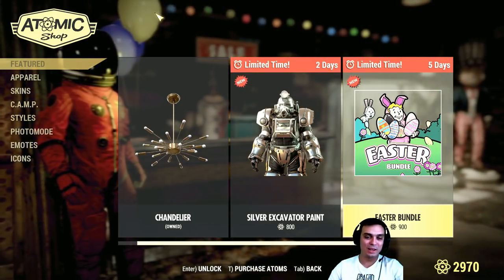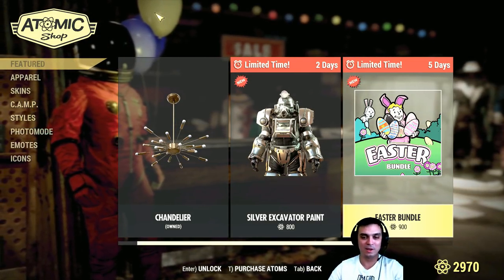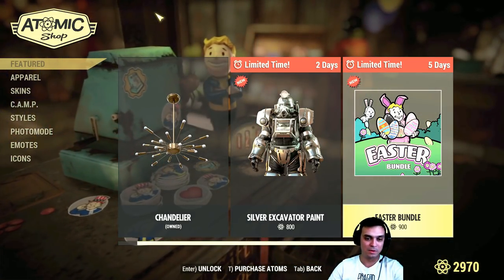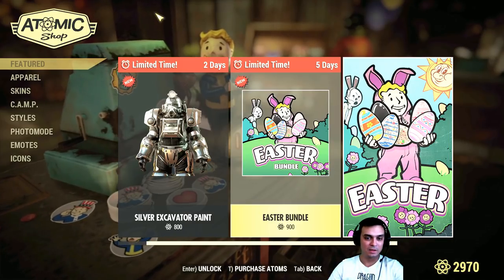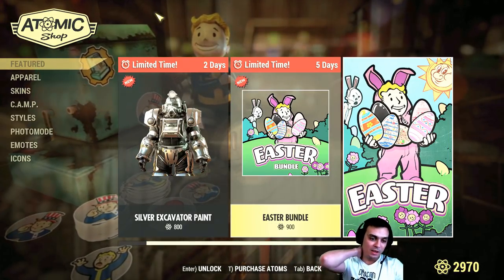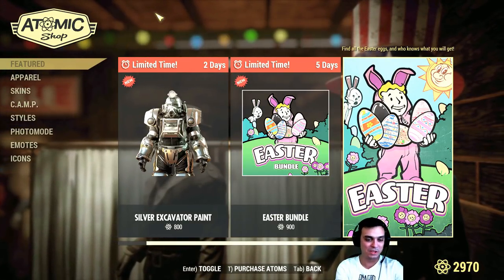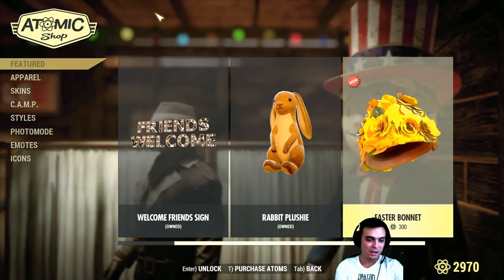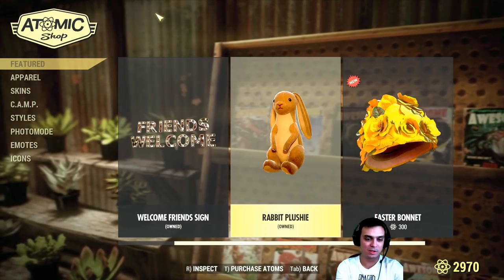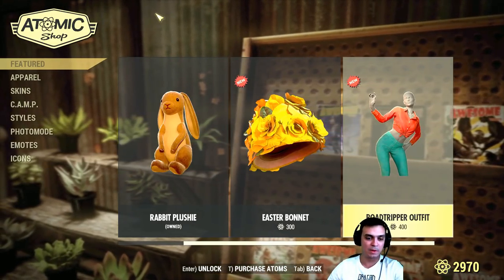Regarding the event we had last week — the DLC, or call it what you want — I'm actually a little bit disappointed with the no-dungeon situation. Anyway, let's not jump to that topic. We still have the Easter bundle, the welcome home stuff, and the friends welcome sign, which I didn't find very cool — it wasn't what I expected.